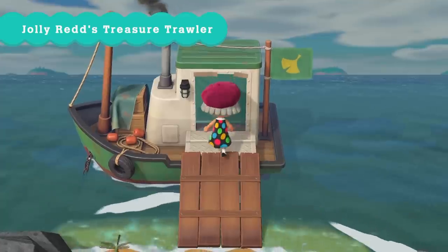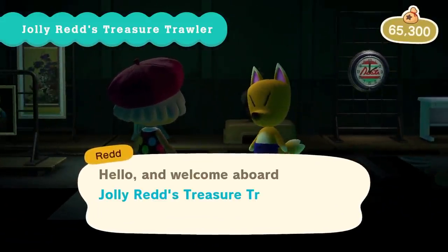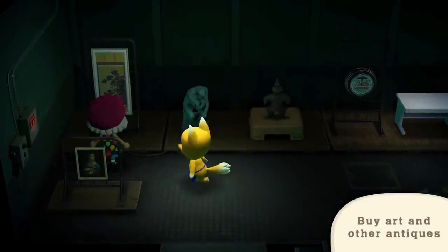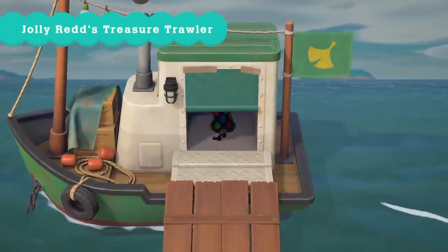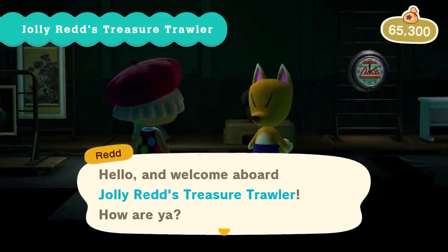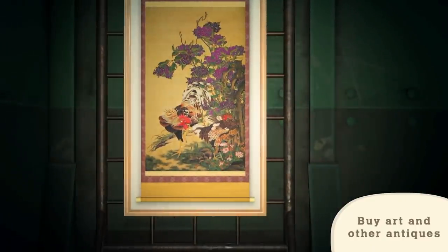Jolly Redd will also return on his treasure trawler, and much like some people seem to have found by just rummaging around in the code, it's going to be using the secret beach — the boat will just appear, and you can hop on there and buy some fake art. There's also going to be some uniquely coloured furniture as well, which is really interesting and exciting. It's nice to know that it's not just going to be art.